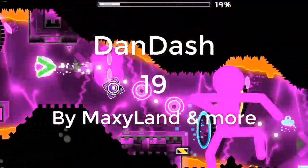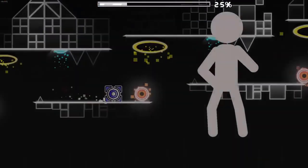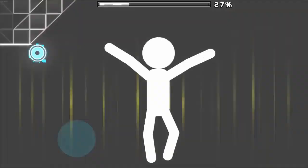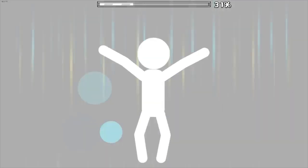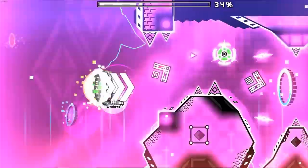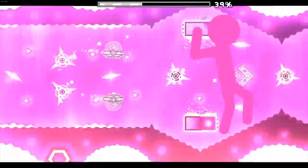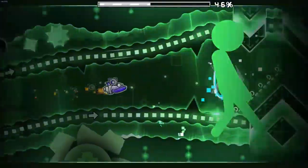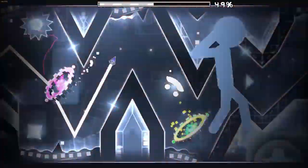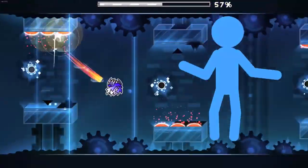Dandash is a really fun, easy demon that has some pretty good sync with the music and some pretty fun-looking designs. The colors in this level are so perfect in so many places. It's a pretty good example of getting attention through actually making a good level rather than just making an extreme demon so a lot of big channels play it. I saw some people not liking this level strictly because of the Fortnite dances, and honestly I think that's a stupid reason for not liking a level. I think it's cool that MaxiLand is taking inspiration from another game he likes, and the stick animations are really well done and they look cool, so it really doesn't matter where they're from.